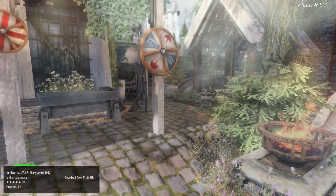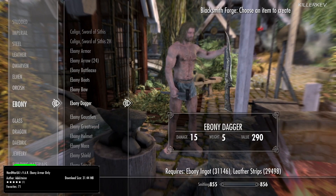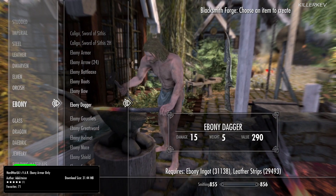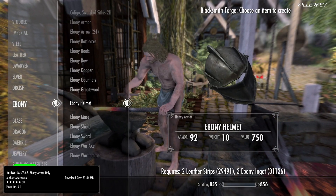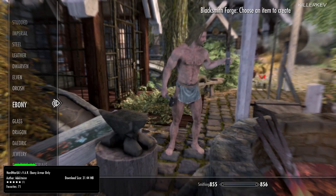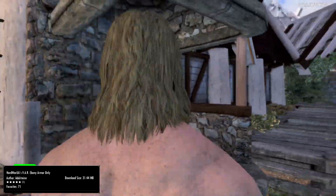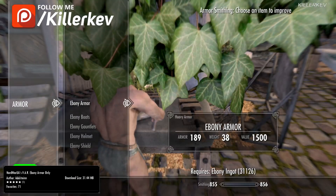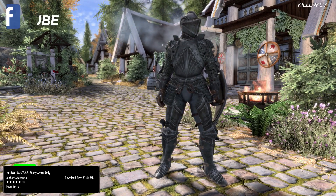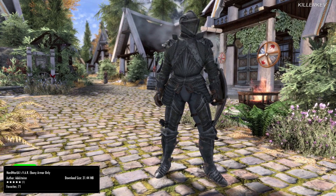VAR — Ebony Armor Only, coming in at 31.4MB of a download, a port from NexusMods.com. This mod replaces the ebony armor set within the base game — it overlaps that set, so you will no longer see the vanilla ebony armor; instead you'll see this beautiful set you're gazing at on screen now. There are many different versions of this sort of set that have been added on the website, including a standalone version and variants with different names.